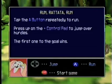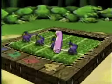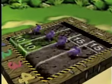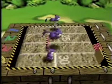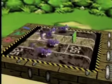In Run Rattata Run, tap the A button repeatedly to run, press up on the control pad to jump over hurdles, and the first one to the goal wins. Since this is easy, you're allowed to make two mistakes and still potentially win. Once you get to medium, you're allowed to make one mistake. And at hard, if you make a single mistake, you've lost it. It is very possible to do this, but you just can't mess up.